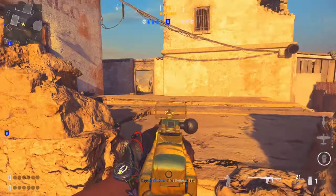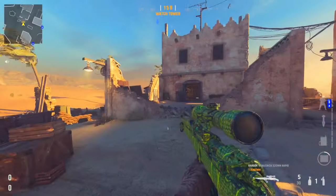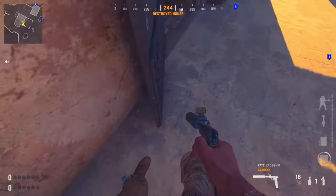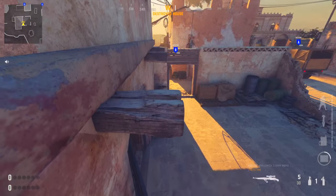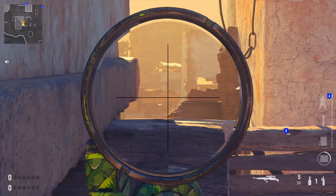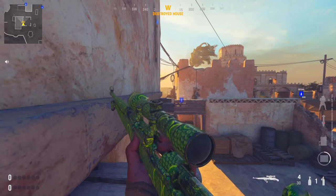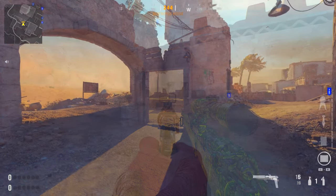Here we are on Desert Siege with a few nice sniper spots. This first one is from Carnage — don't fail the jump, but come onto this barrel, hop onto the door, and you can see very nicely over to that back truck. A lot of snipers like to go there or even underneath it, so it's a perfect spot and should be a little bit harder to notice than generic spots.